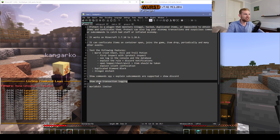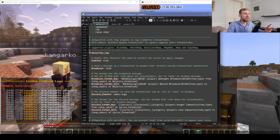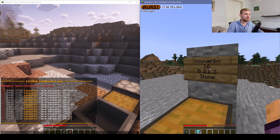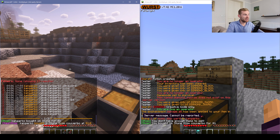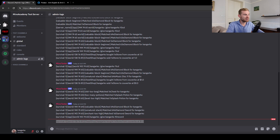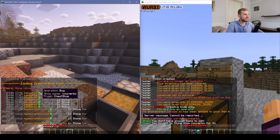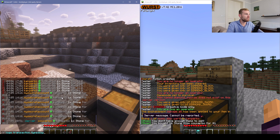The next feature is shop transaction logging. Protect supports Blue Shop, ChestShop, Excellent Shop, ShopGUI+, Shop, and Sign Shop plugins. I've pre-made a little shop, and when I buy 16 stones, Protect gives an all-admins notification about this happening — it can even print to Discord. Now you can see the transaction in the logs, and you can even sort by operation type, for example filtering to show only buy transactions.